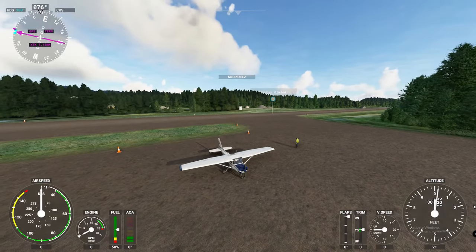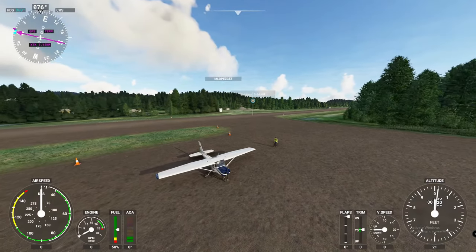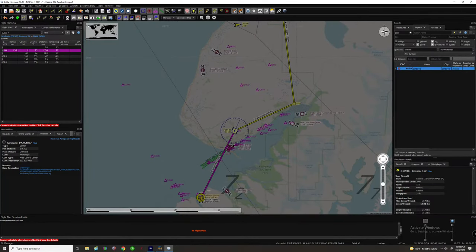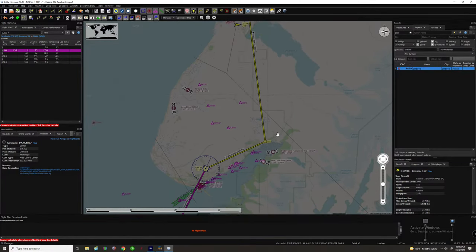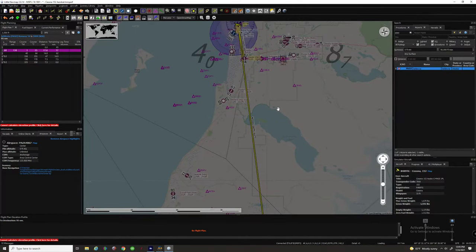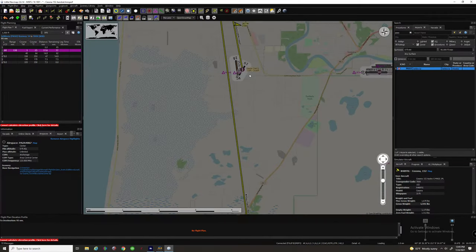Today we're in Alaska at Seldovia Airport. I'm going to bring up the flight plan and show you the path that we're going to be taking. We're going to follow this right up here, tracking this VOR inbound, and then track it outbound for about 15 miles until we intercept our ADF course, which is going to take us up at a course of 338, all the way up until we hit our arrival airport, which is going to be 7AK3.